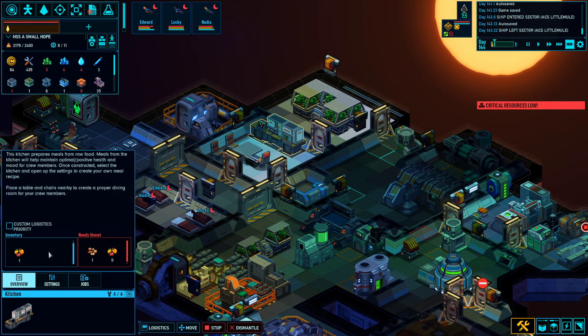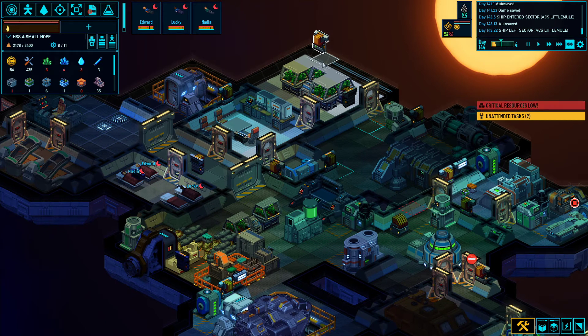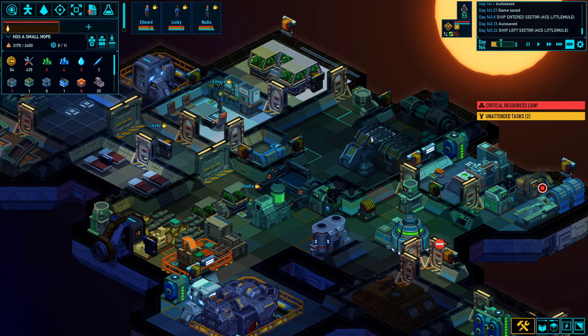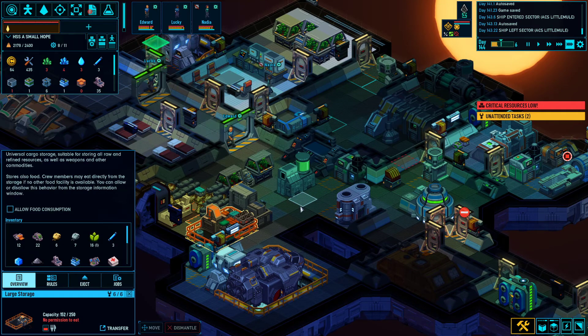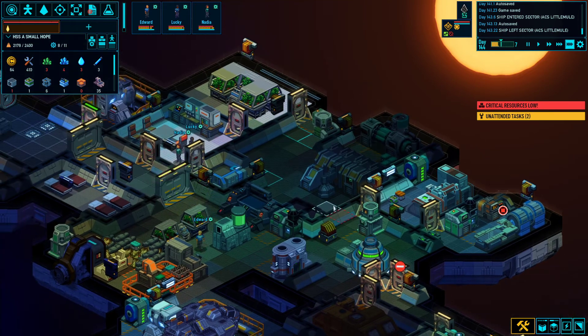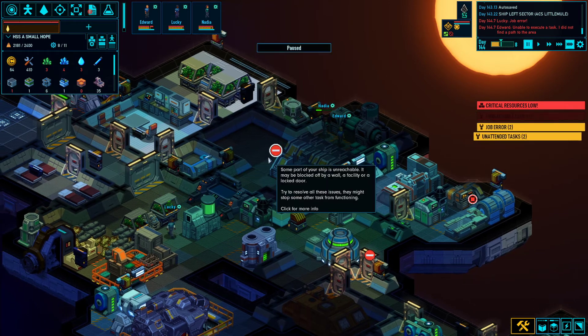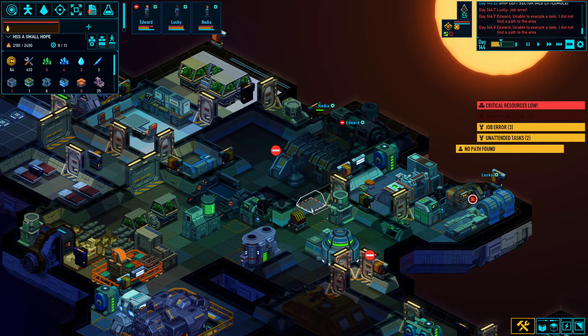Let's see how our food supply is doing. Each crew member only eats like 0.1 units of each food type per meal, roughly. So it takes them a couple days to go through a food unit when you buy them one and there are only this few crew members. Of course if they're eating directly out of storage they'll eat an entire food unit instead of a fraction of each type, so it's a lot less efficient.